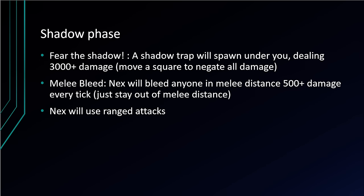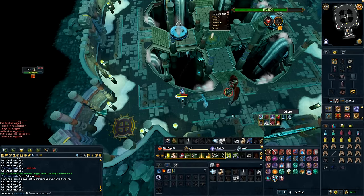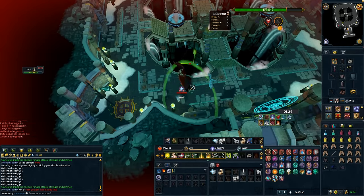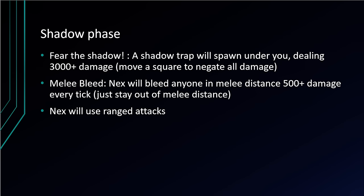Now we're getting into shadow phase. The first ability is the 'Fear the Shadow' attack — a shadow trap will spawn underneath you dealing 3,000+ damage, and to avoid it you need to move a square to negate all damage. Next is the melee bleed attack: Nex will bleed anyone within melee distance for 500+ damage every game tick — that's every 0.6 seconds. If you're wearing void, which is all-type armor, and you have an all-type cape with melee boots, you have more melee armor than anything else, and because of that Nex won't ever go into melee distance. For the duration of shadow phase, Nex will use ranged attacks.